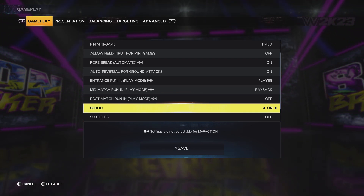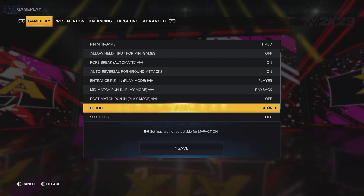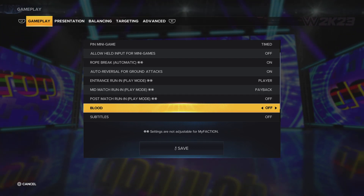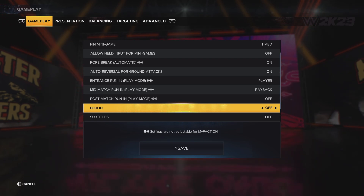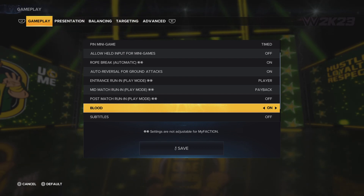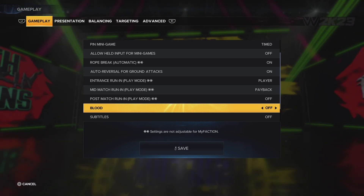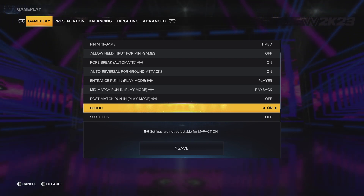What I'm going to be showing you guys right now is how to turn this blood on. As you can see, my blood is on, so I'm going to switch it to off so you guys can see how to do it. You just want to use your left and right on the d-pad — not the L3 or R3, but you want to come over and slide. It doesn't even matter which one you use, left or right. Blood is on, blood is off, blood on, off. That's how you turn the blood on in WWE 2K23.